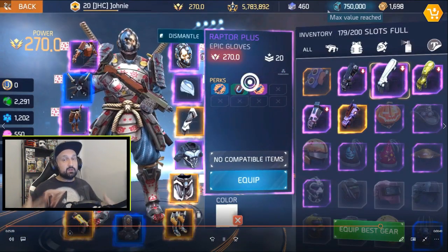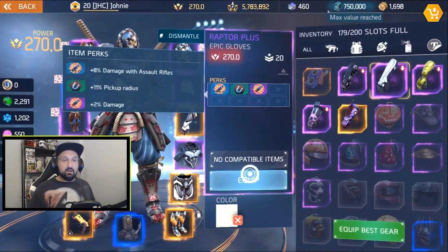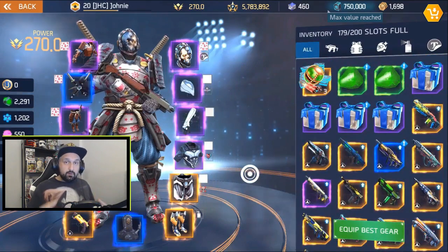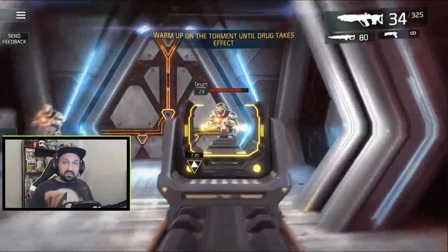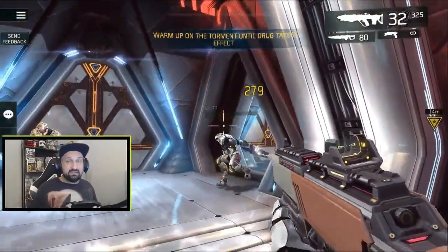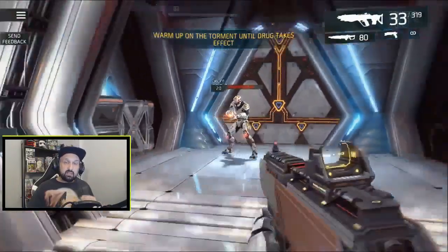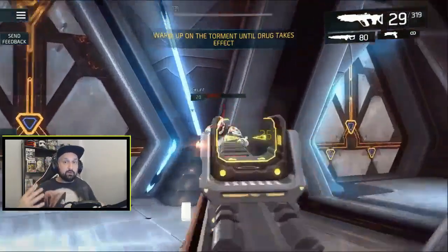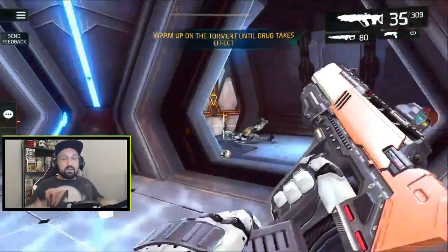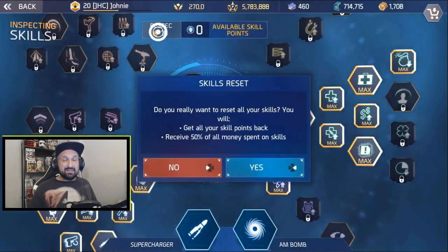I also tested swapping my crit gloves for assault rifle damage gloves. Because adding damage at the very start raises the base number, and that bigger base gets multiplied by all your crit, you can end up with more total damage. The higher your base number before applying crit, the more your crit multiplier is worth. That's why it can be okay to sacrifice some crit to add more base damage — I had more total damage with the damage gloves.